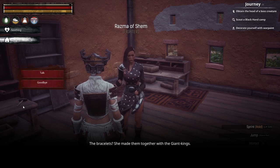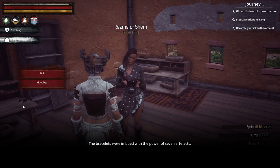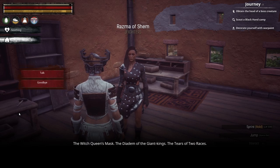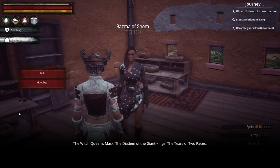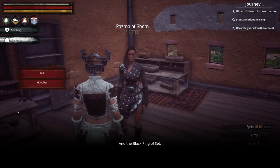She knew so much about these bracelets we wear, about the giant kings and the ancient war, about the darkness that lurks in the volcano. The bracelets — she made them together with the giant kings. The bracelets were imbued with the power of seven artifacts: the Witch Queen's Mask, the Diadem of the Giant Kings, the Tears of Two Races, the Shining Trapezohedron, the Star of the Champion, the Heart of the Sands, and the Black Ring of Set.